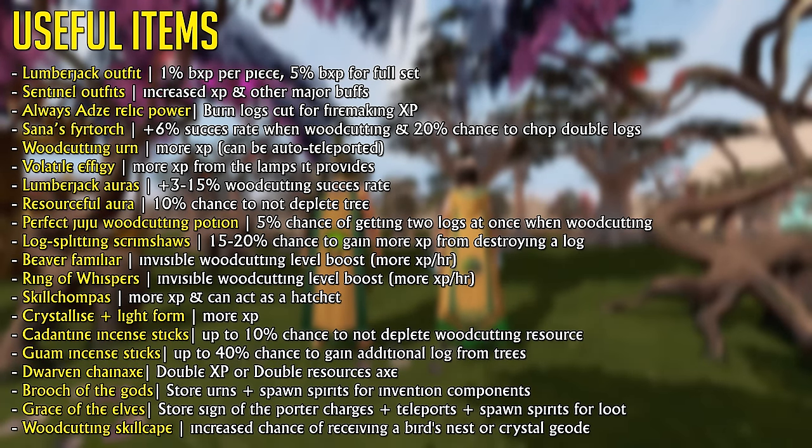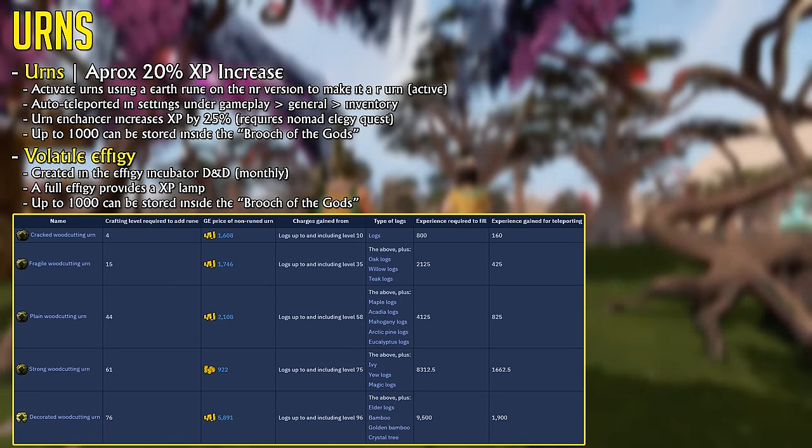We then have Santa's Fire Torch, which is an incredibly strong but somewhat expensive skilling offhand for woodcutting. Woodcutting urns can increase your experience per hour by about 20%, and I highly recommend using them when training woodcutting because they're simply so easy to obtain more experience from, and they're absolutely worth the money given woodcutting is such a slow skill.